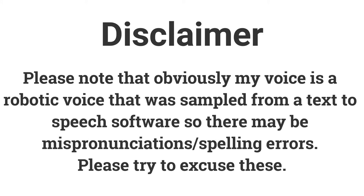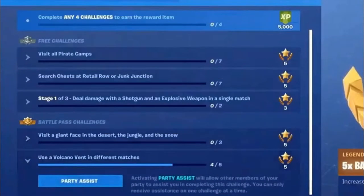Please note that my voice is a robotic voice sampled from a text-to-speech software, so there may be mispronunciations or spelling errors — please try to ignore them. Also, since the start of season 8 you can set challenges as your party assist, so you can complete challenges with players in your lobby. If you struggle with one, set it as your party assist and complete it with other players.